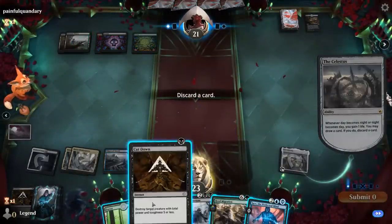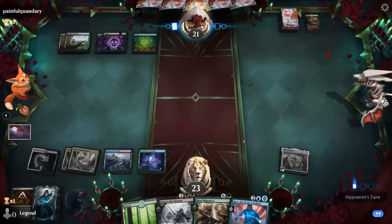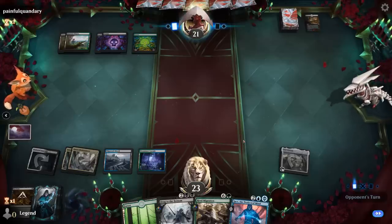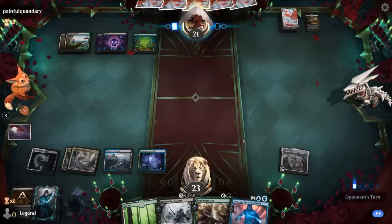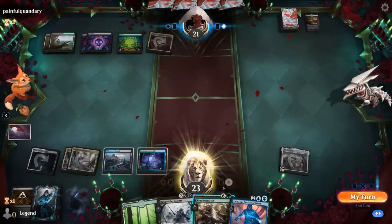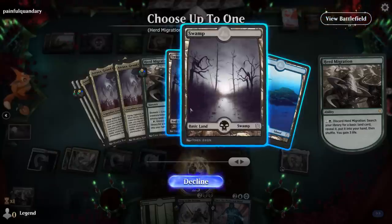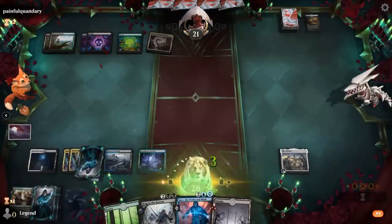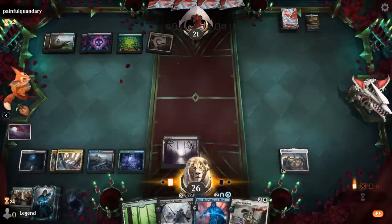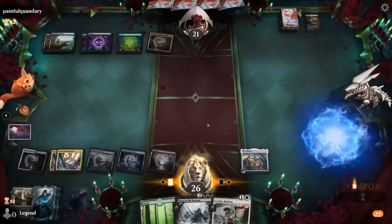Jace isn't bad. Waiting for Atraxa, although we have to watch out that our opponent doesn't get a chance to fight Atraxa with an Obliterator — otherwise we'll have to sacrifice seven permanents. I'll get my Swamp, and then we can play Jace. Now we've got a Leyline Binding as a two-mana instant-speed answer, which is a lot better.